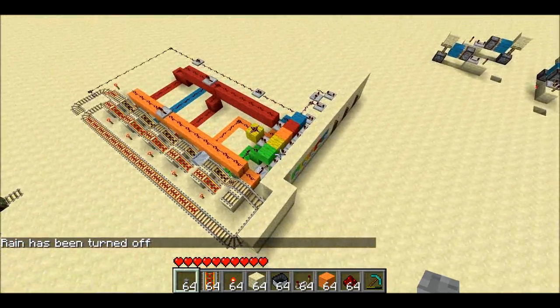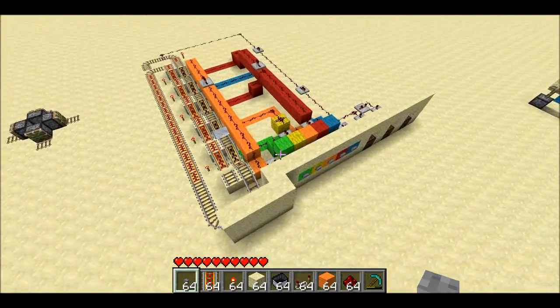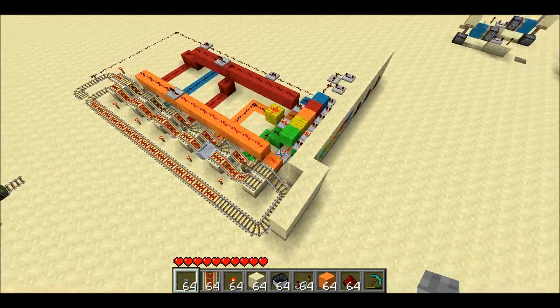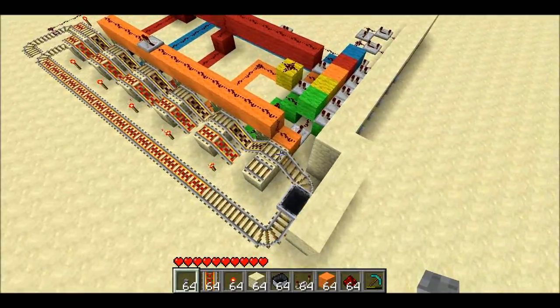But if I press the wrong code, the mine cart's going to sit still for a second, and then it'll get pushed off with the piston onto the reset line. Next code is orange, so I'll enter yellow. It was wrong — it just sat still for a second, and it got pushed onto the reset line. It goes right back to the beginning.